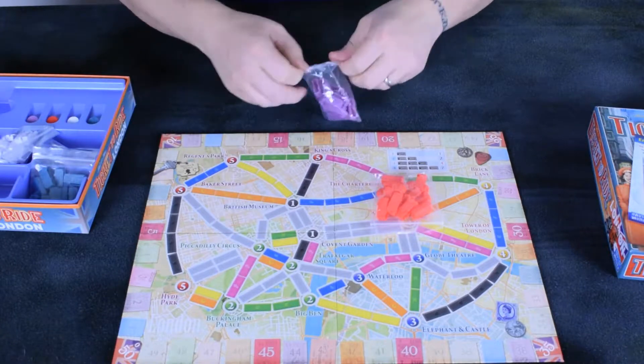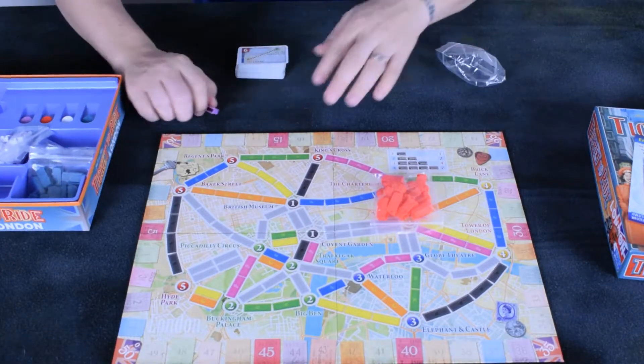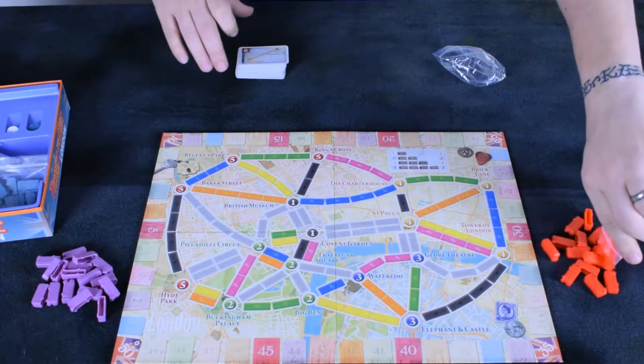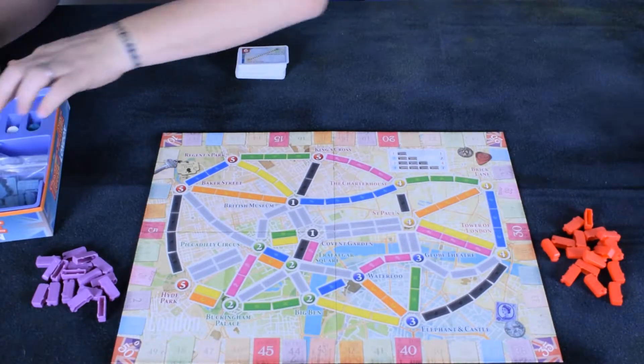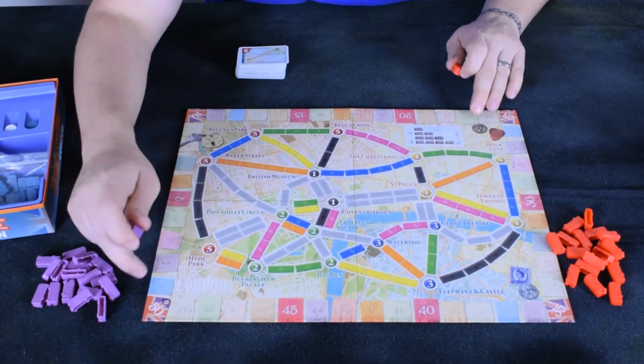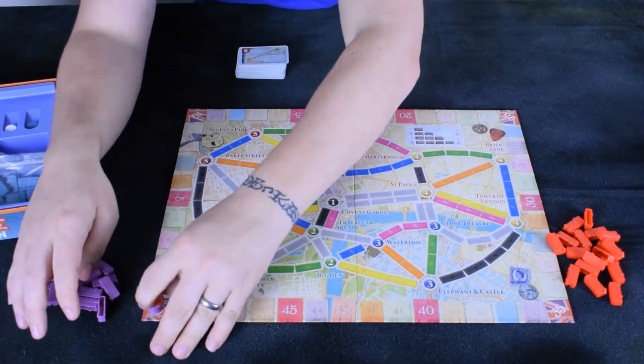When you set up, you open up each bus and give each person their buses — one player there, and then the red player over here. Then you give each player their marker and they place their marker on the starting position, which is actually the 50. The 50 and 0 are the same, so they go there and set up nicely.